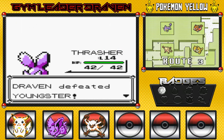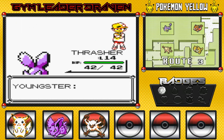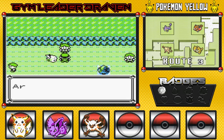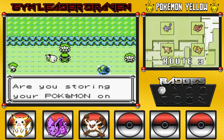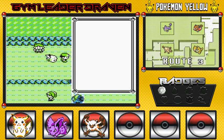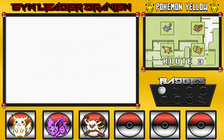Thrasher's becoming a very, very good attacker right here. I'm not having any worries if he out-levels Pikachu for right now. Another experience points gained. And this guy's like, I don't believe it! He asks: are you storing your Pokemon on the PC? Each box can hold 20 Pokemon. Kind of noticed that.